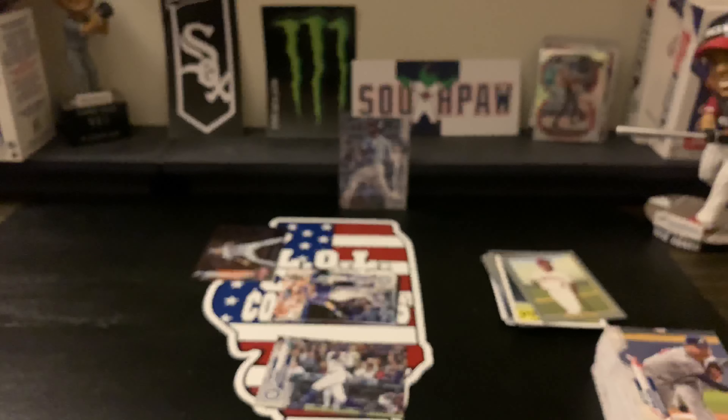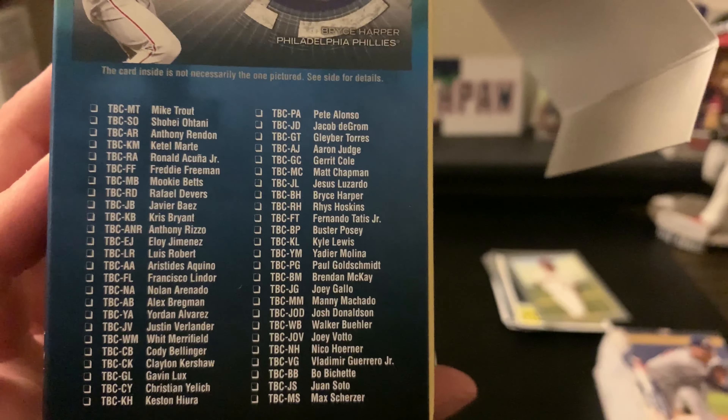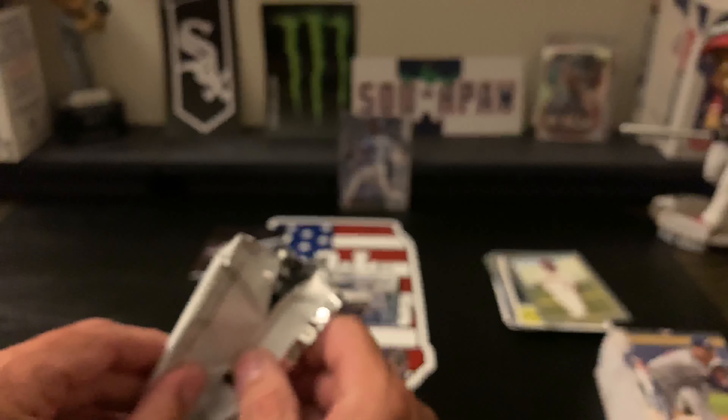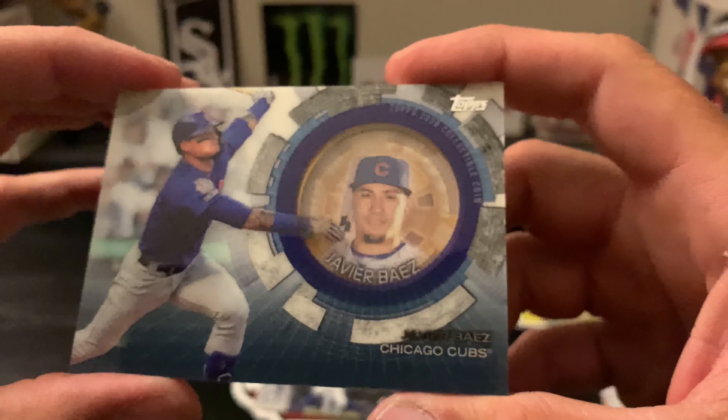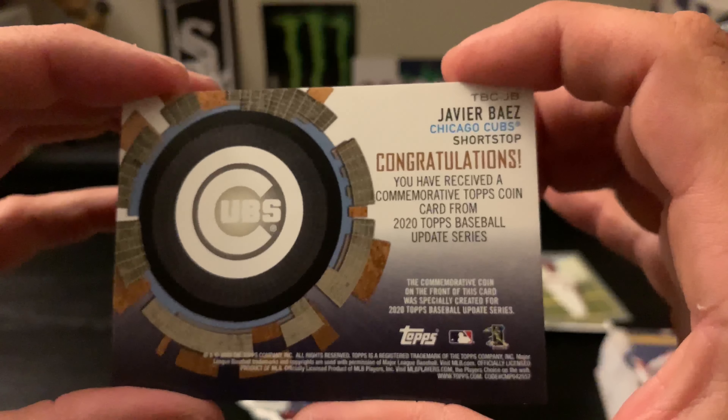Didn't get the card that I was after, but still got this coin card — it could be Luis Robert. Let's see who is on that. Luis Robert — yeah, you can pull him out of here. But this is the checklist for the coin cards, this is who you can pull. Some really good names on there. And we got... a Javi Baez coin card! It's covered in plastic — pretty cool for all you hobby box fans out there.